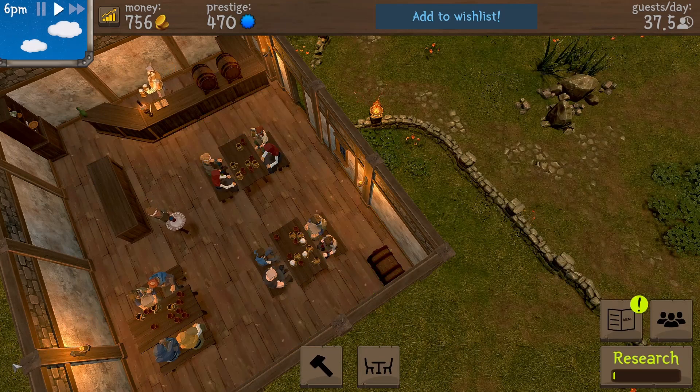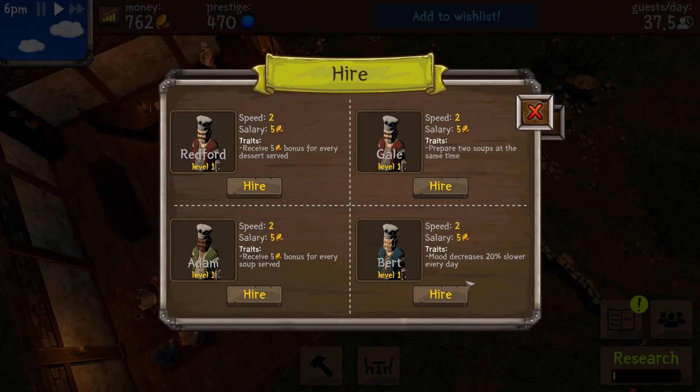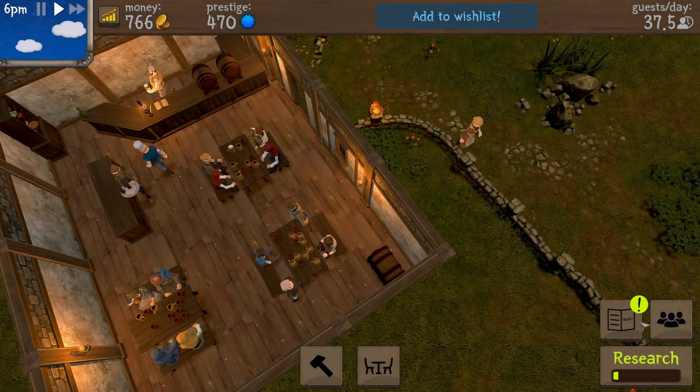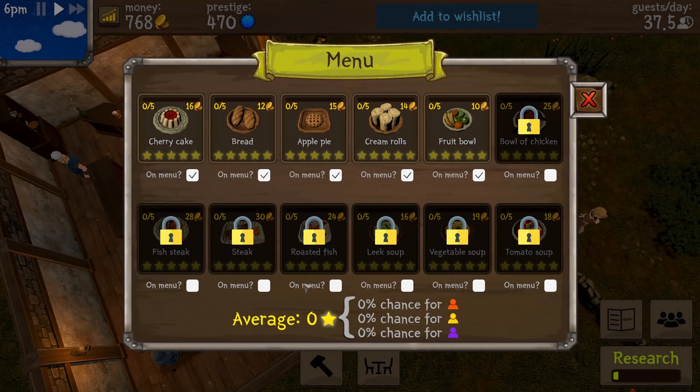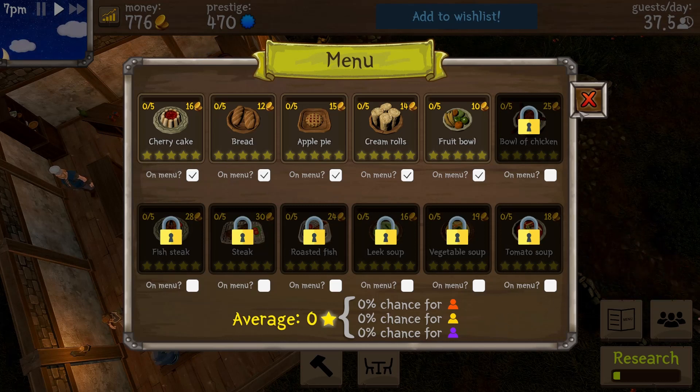There it is. Now I'll click on the staff section and hire Bert the cook — he is hired! Now we have a cook and can start making stuff. Let's check the menu — we've got fruit bowl, cream rolls, apple pie, bread, and cherry cake. A lot of pastry-type items. A bowl of chicken will be the next thing to unlock.